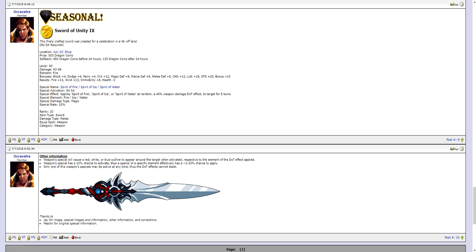For the month of July we have the July 4th monthly DC specials — that's Independence Day for you Americans. Inside of the July 4th DC special shop you'll find the Unity weapons. Similar to the Lucky Hammer, you should get the lowest level version, which only costs 100 Dragon Coins. It has a 10% chance on hit to apply either a Spirit of Fire, Spirit of Ice, or Spirit of Water DOT — a 40% weapon damage DOT effect to the target for 5 turns — chosen at random. Keep in mind each of these weapon special DOT effects can only be active one at a time.